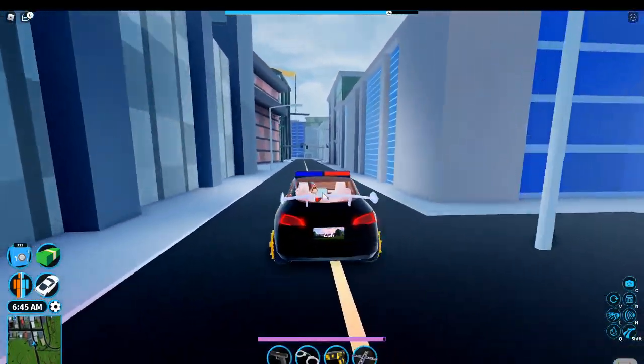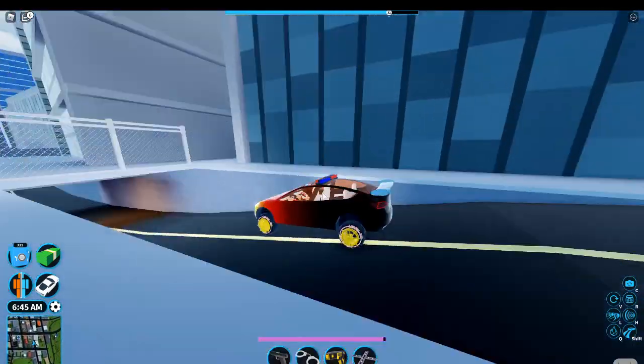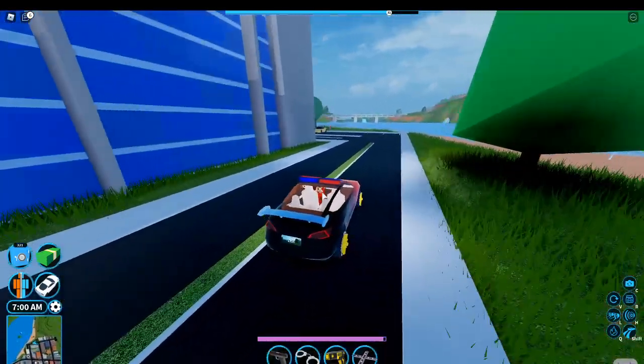You see the number plate? The default number plate is A, B, C, D, E, F. Oh my gosh this is actually so cool. It's actually pretty fast — they've definitely buffed it. They're definitely faster.